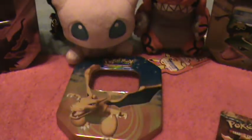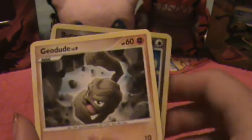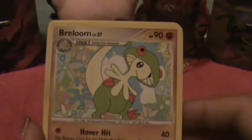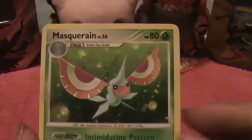Our second pack — Platinum Supreme Victors. Here's Zubat, Tortwig, Cherubi, Whismur, Geodude. Beniri as our Reverse Holo, and a Lucario as our Rare. A Breloom, a Charmory, and a Masquerine.